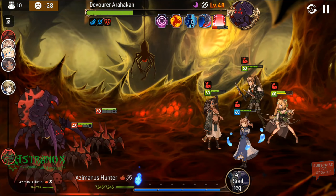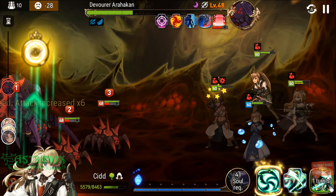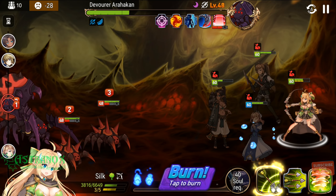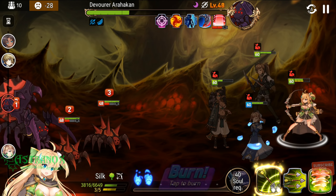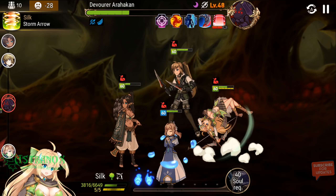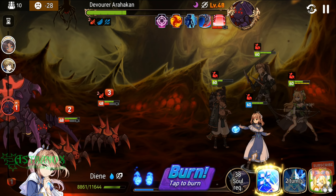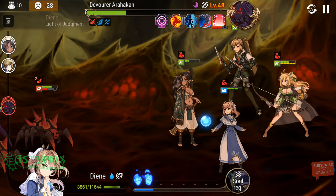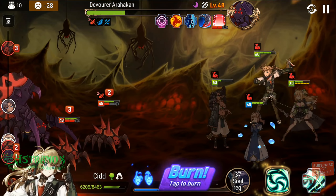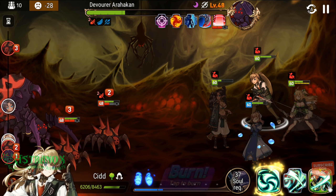Now Sid — I could soul burn his third skill with zero buffs on himself. Here's the deal — if I do it, the boss is about to get all his buffs again. I could try to go for the burn because I don't have time — that's pretty much the final attack window. He's going to get strong again and I'm not even critting here. This is pretty much the worst that can happen.